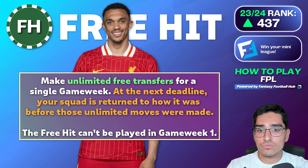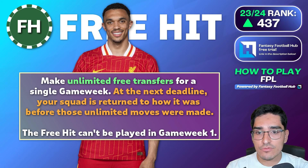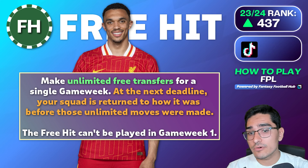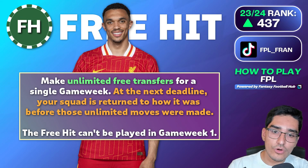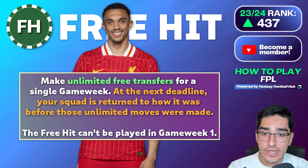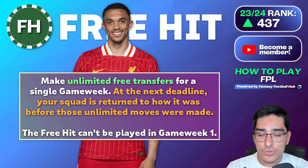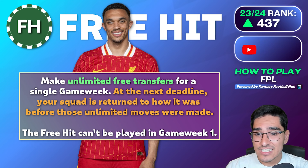The free hit chip is a one-time use where you get unlimited transfers for one week only using a restricted budget of 100 million. After that week ends, your team reverts to what it was the week before. Any saved transfers you had before the free hit get rolled over to the week after. So if you free hit on game week five and hadn't used transfers, you'd end up with four or more transfers available in game week six.